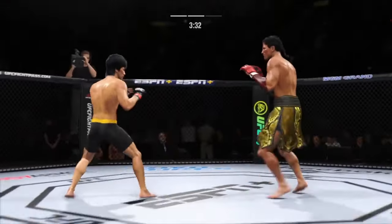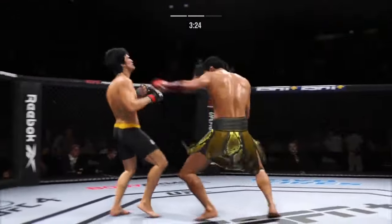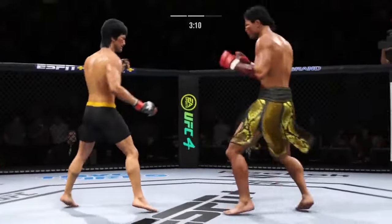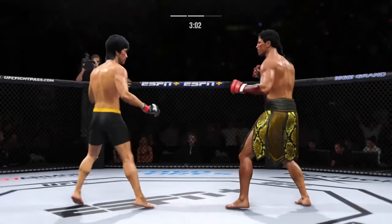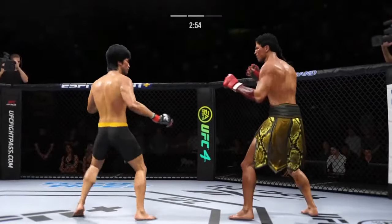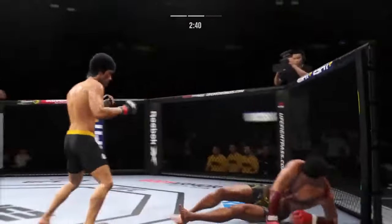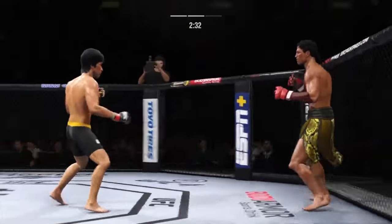Nice punch by Lee. He lands another knee there. Can you see it doesn't always pay to be the taller fighter? In this instance, it most certainly did. That's a big hook to the chin — he's hurt! He turns him up. A really good second round for him thus far. After a somewhat lackluster first round, he has found the rhythm and found his striking range. Scary proposition for the opponent — he's a little wobbly out there. He's hurt bad. He's got to press him. He's got to go chase that finish down now.